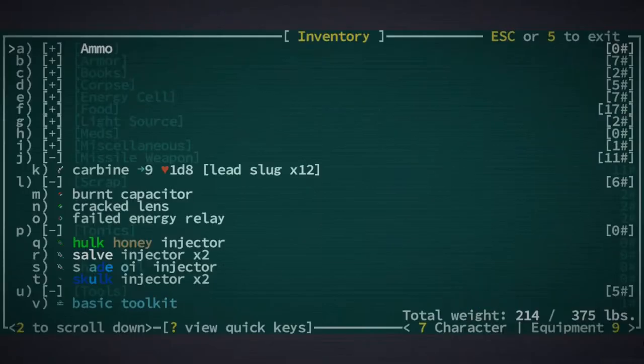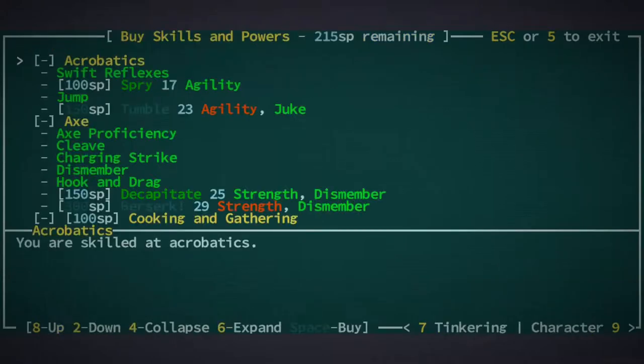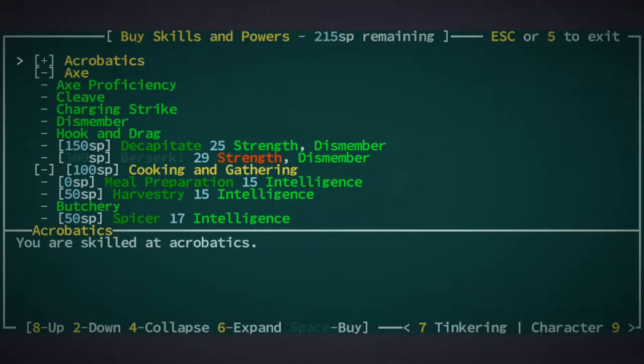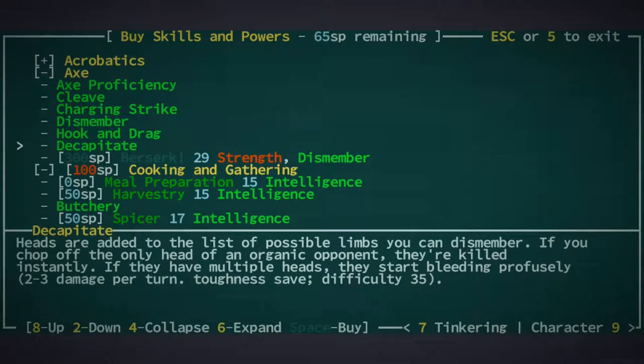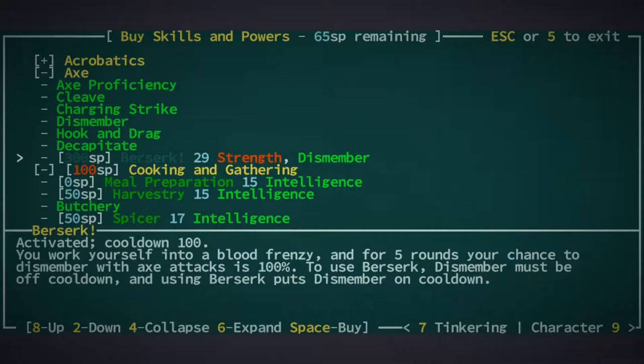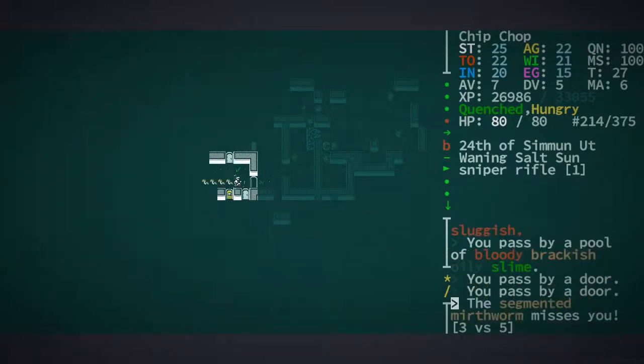We leveled up! Let's see what we got. Good times — check it, we got Decapitate! We're going to just start killing things. That's insane — that's going to be such a good skill. I mean I think at this point in melee we're going to be just fine.